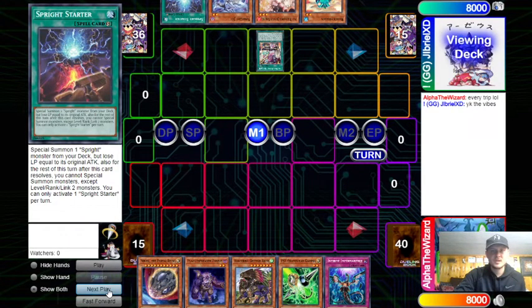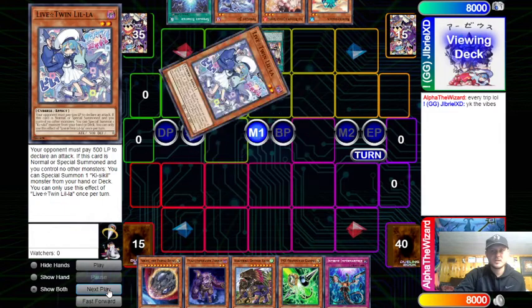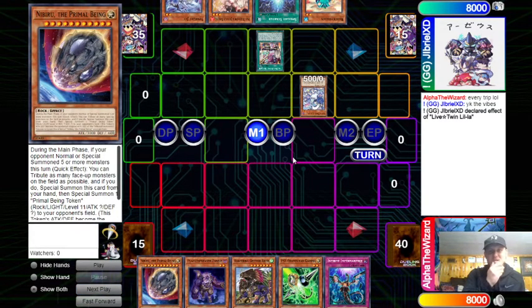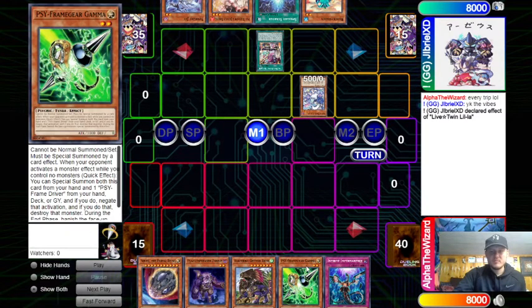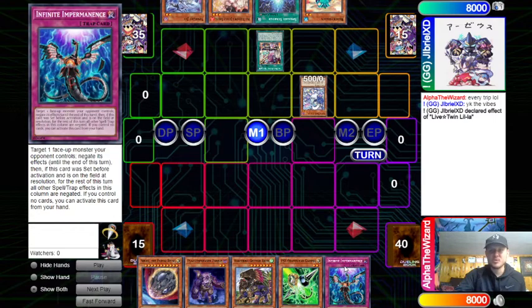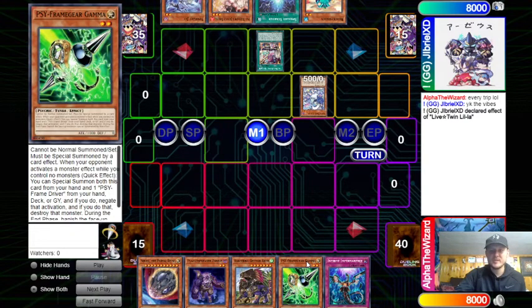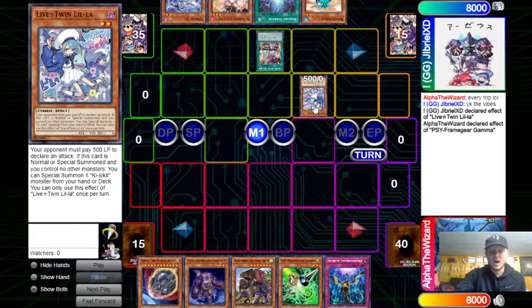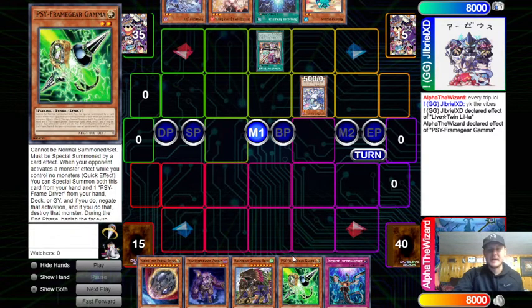He's going to start out with the Sunny, search Leela, and then summon Leela. Let's think about this — is it worth it to Imperm or Gamma? Looking back on it, Imperm is probably the better move, and then save Gamma for the Gigantic. I went ahead and just Gamma'd this.